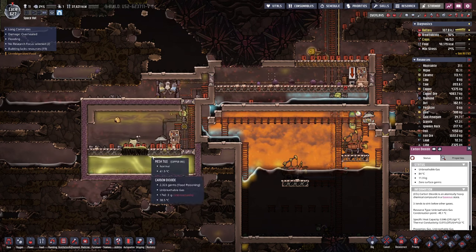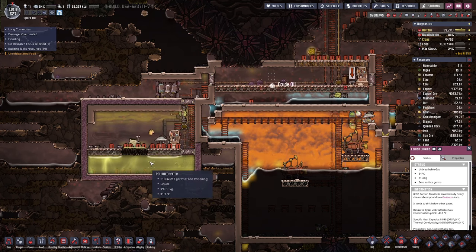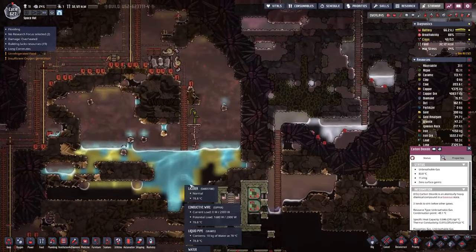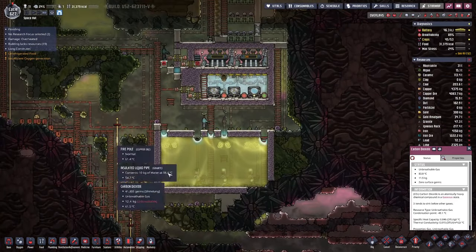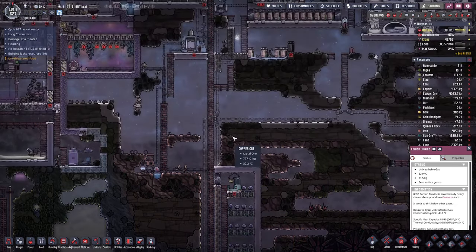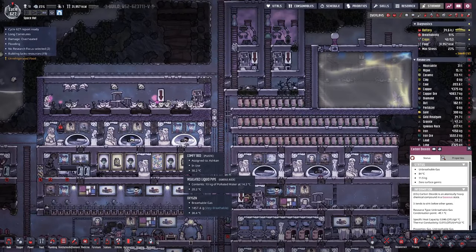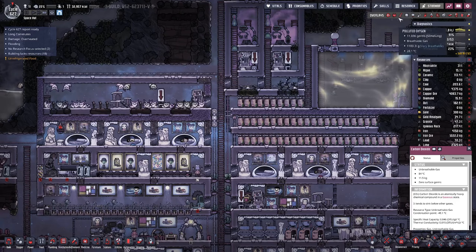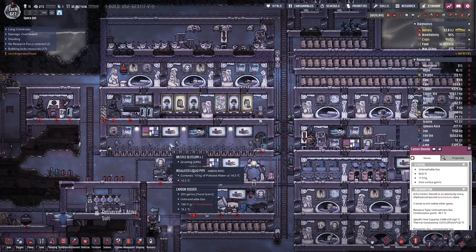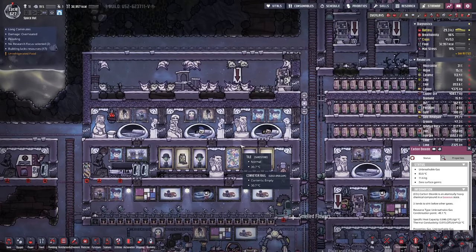We need the polluted water to produce the polluted oxygen so the puffs can thrive. On the side we also did the cooling setup - we got another dust cap form for a bit of mushroom, and with the cooling we managed to get the temperatures here in our base to manageable levels so that we now have a stable food situation.